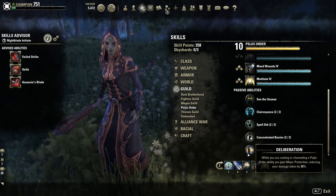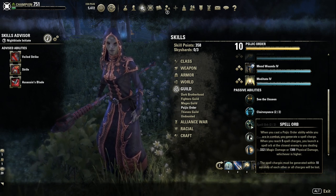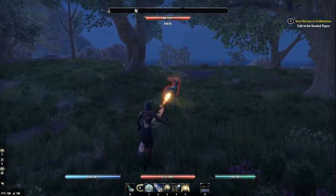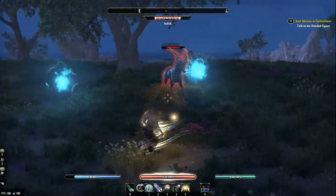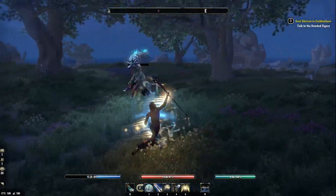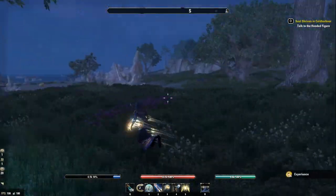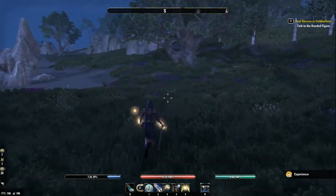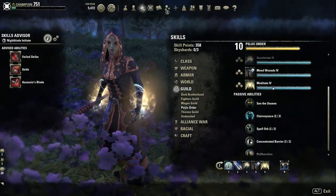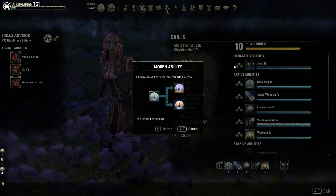Now let me showcase all the different morphs. Let's start with the Spell Orb so you can see how it looks. I need to use Psijic Order abilities while in combat — you can see I generate those bubbles around me, and when I have five it shoots at the enemy. It doesn't do a lot of damage but it definitely helps and has a pretty cool effect. I think it counts as direct damage so it's definitely useful.